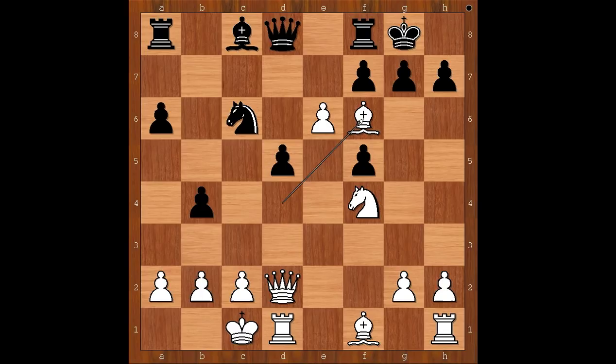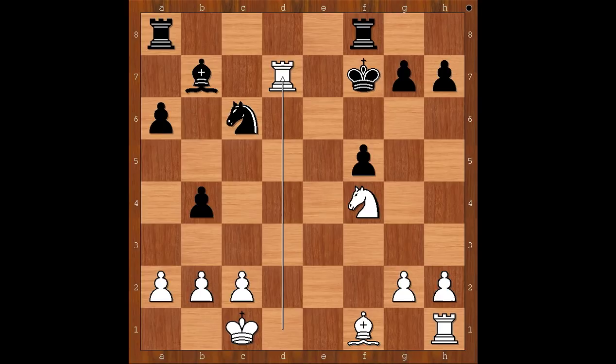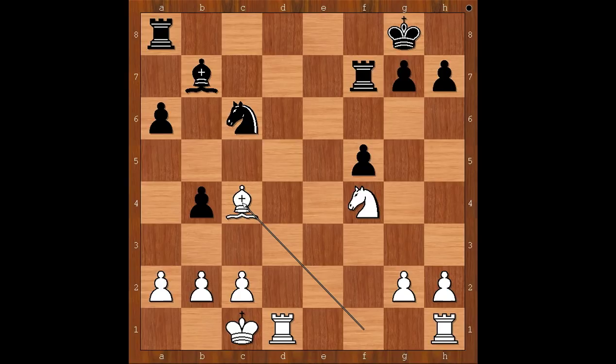Knight to f6. Bishop takes on f6, queen takes on f6, and white won the pawn on d5, attacking the knight. Bishop to b7. Pawn takes pawn on f7, check. King to h8. If queen takes on f7, then queen takes queen, check. And if king takes on f7, then rook to d7 — threatening the bishop. And if rook takes on f7, then bishop to c4 is very unpleasant.